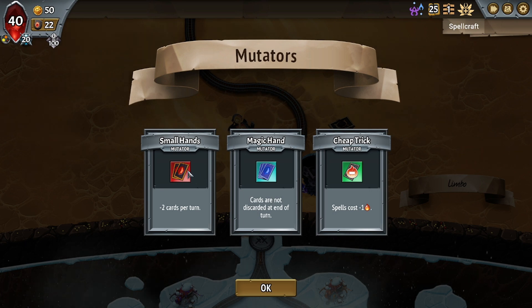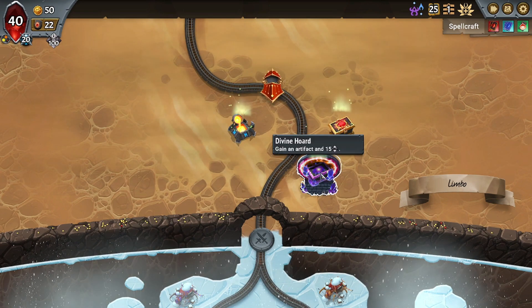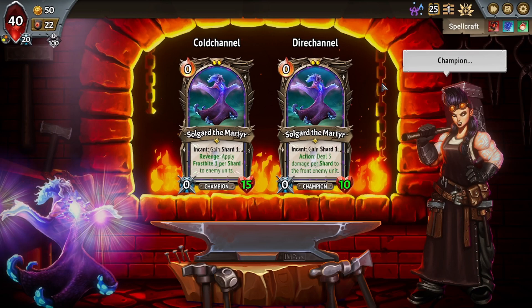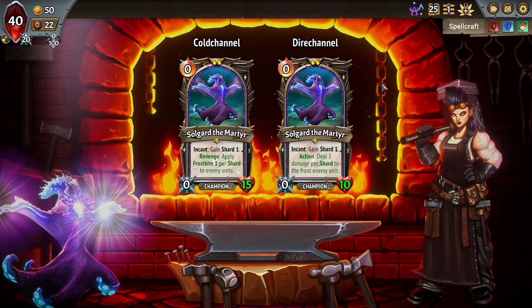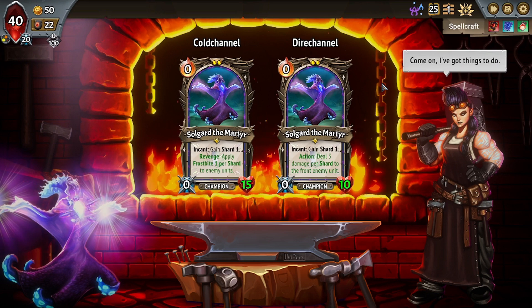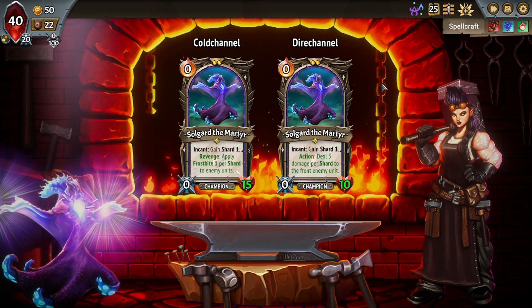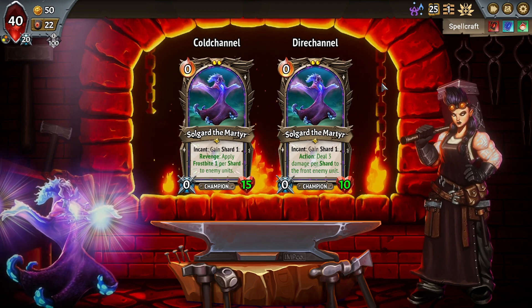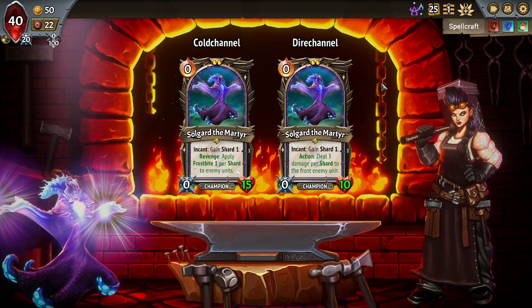Minus two cards per turn — that hurts so bad. Magic Hand is weird. At least we can keep things in our hand that we don't want to play. And Cheap Trick, spells cost minus one. Let's do our Champion Upgrade first. Because we've got a smaller hand size, it's not likely that we're going to be able to get much use out of the Enchant. The Cold Channel is not amazing. I think the Dire Channel is probably the best. Let's take Dire Channel.